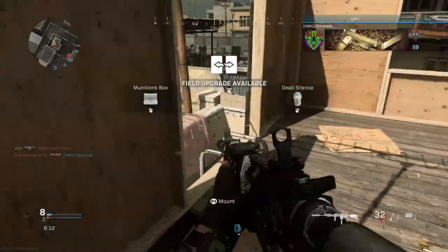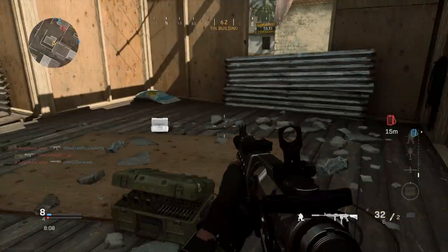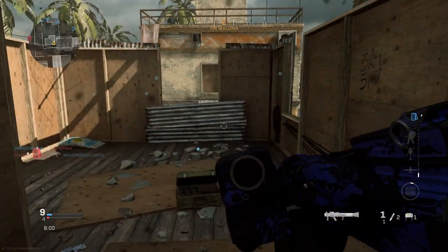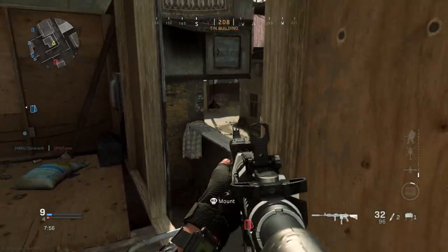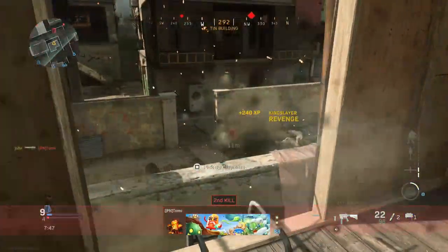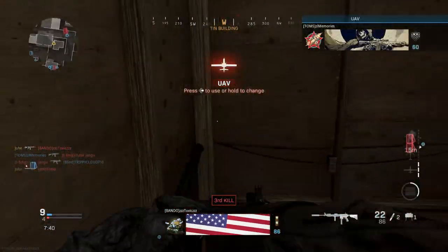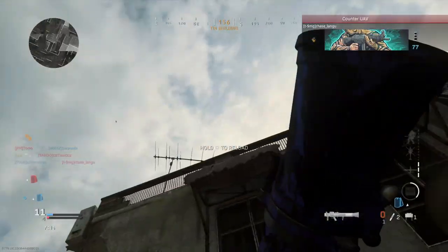We're just camping — literally just camping. That was a friendly UAV up, I'm tripping. I need to hear an enemy Counter UAV up in the air. One thing I love about the Strella is that it fires really quickly. Oh, we just put up two UAVs — Counter UAV! Guys, this might be it, this might be it — where is it?